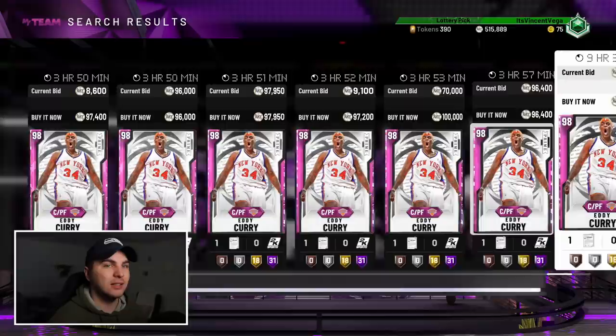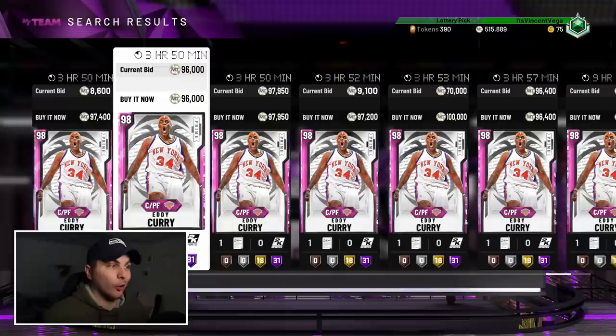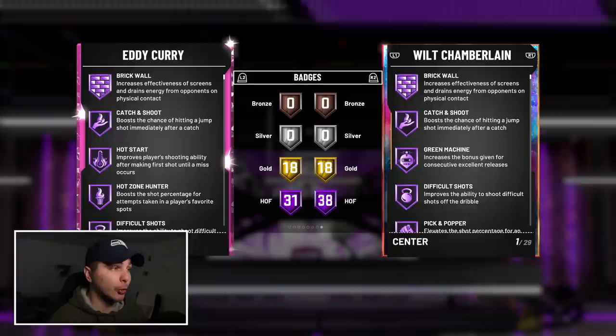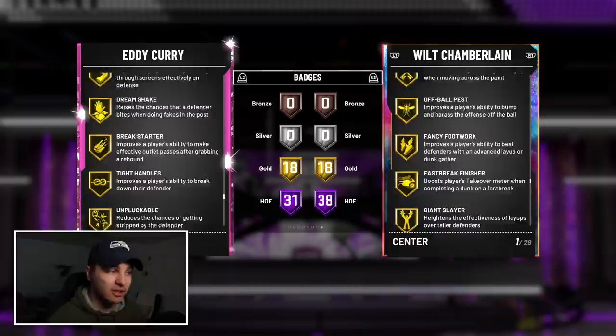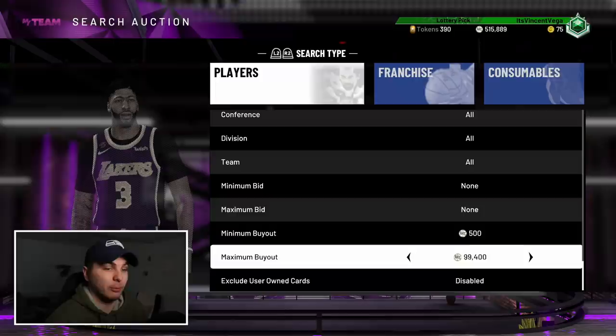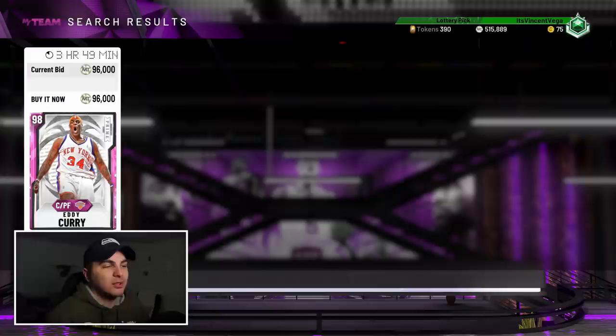The auction house currently shows Eddie Curry selling for 100k. He's a seven-foot center: 99 offense, 99 defense, 31 hall of fame badges. He's got Catch and Shoot, Green Machine, Quick First Step, Downhill, Clamps, Intimidator — he moves like a guard, it's crazy. Also Interceptor, Pick Dodger, Range Extender, Quick Draw. This card is a must-have. I want to buy him around 95-96k but I'll wait until the auction house isn't glitched to get him at the right price.